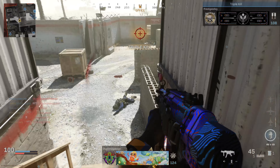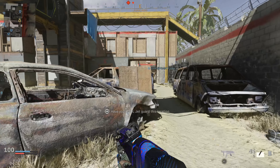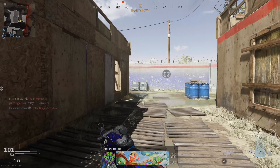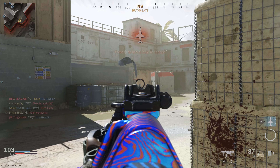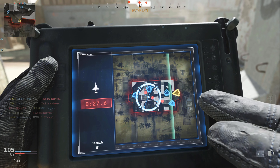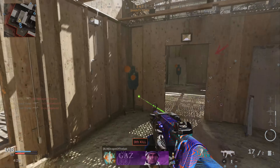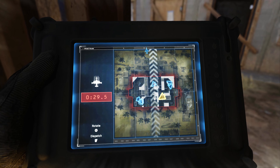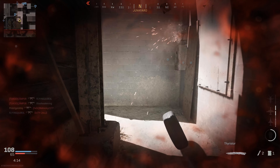There are a couple of new things that have been found in the offline mode. There's some footage circulating the internet which I cannot show you — I'd get a huge copyright strike — but there's footage of weapon inspects being shown. Instead of being bound to a button you hold down, it's actually in the wheel where you would put a gesture in Modern Warfare or a spray.